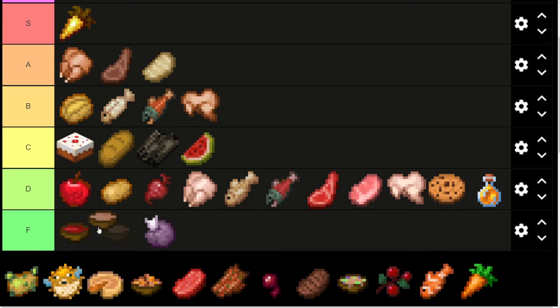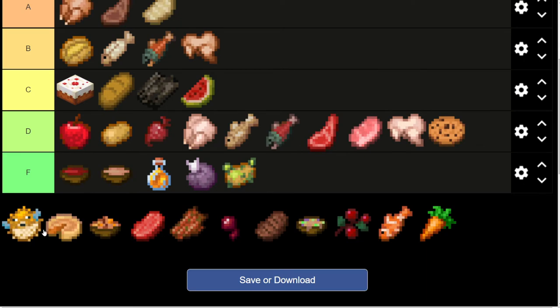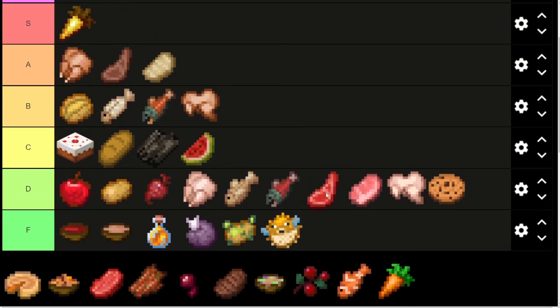Mushroom stew is going to be F tier — I don't think that's very good at all. Let's go ahead and put honey down there as well. Sorry, honey. Poisonous potatoes are actually detrimental to you, as are pufferfish. So both of those go in F tier.